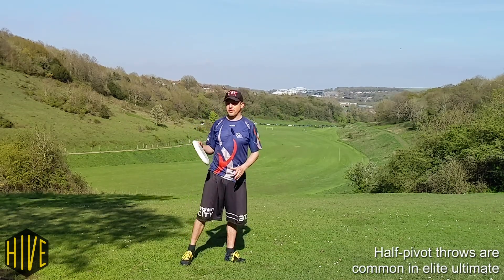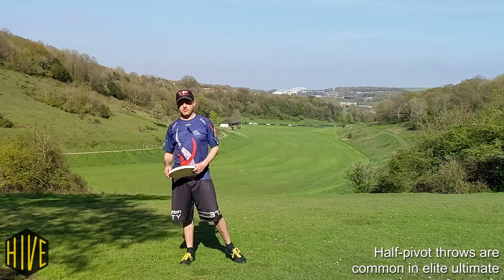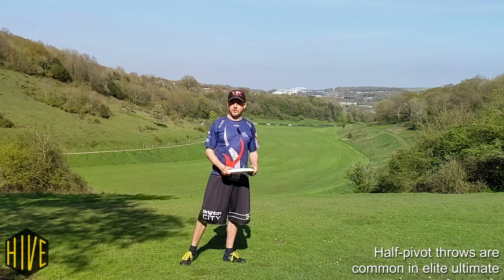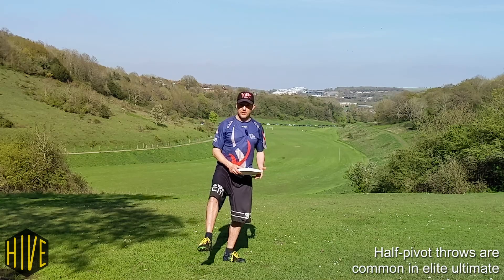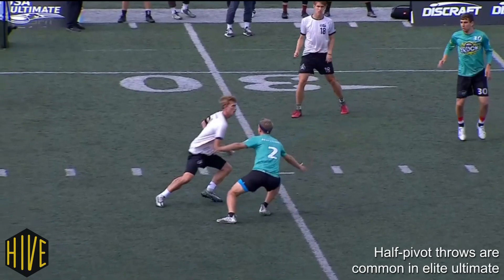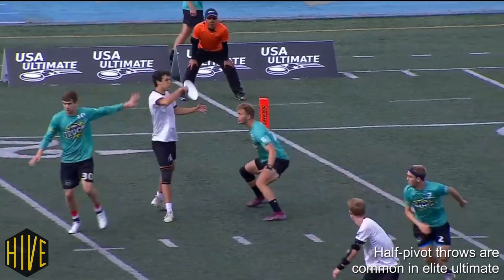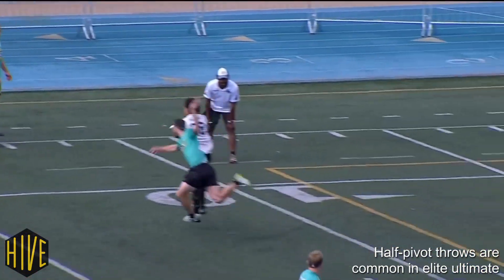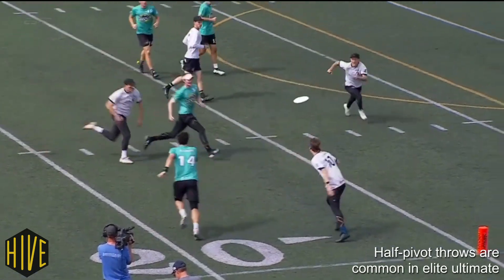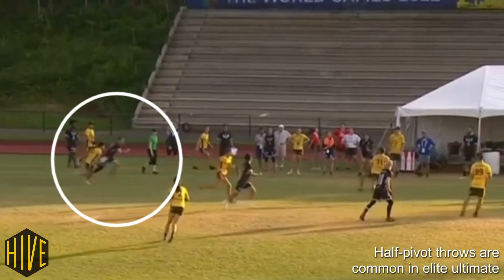We're seeing a lot of throw and go moves and half-pivot backhands happening. Brian Jones pointed out in Discord recently — he asked the question: how many backhands at the elite level do you think are thrown with the non-pivot foot off the ground versus on the ground? And if you watch elite level footage, whenever there's a backhand, usually it's actually on a half-pivot — either doing Alex Atkins style high release, or pivoting out half and throwing. Sometimes they'll continue that move, like Dylan Freechild, who is really good at throwing and running and trying to get the disc back.